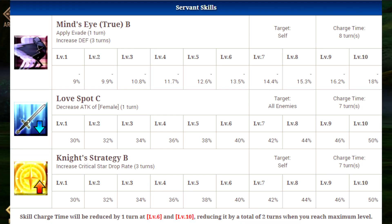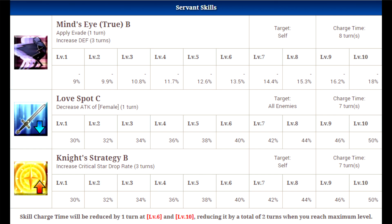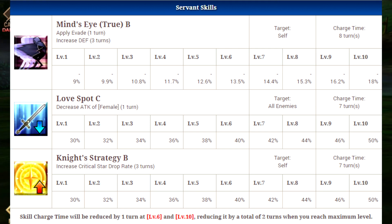The first one is going to be Mind's Eye True B. This is a self-buff that will apply Evasion for one turn, and it will also increase his defense for three turns. This is a very good skill to help him survive. Most Lancers do have those type of skills, and he's particularly good at it — he's kind of really difficult to kill, but only in specific situations. Having Evasion for a full turn and a defense boost is always really nice.